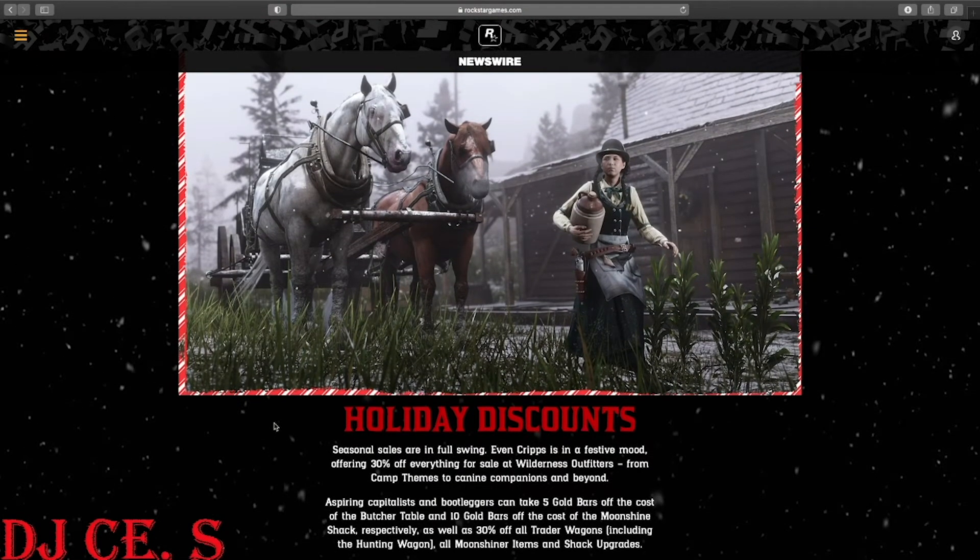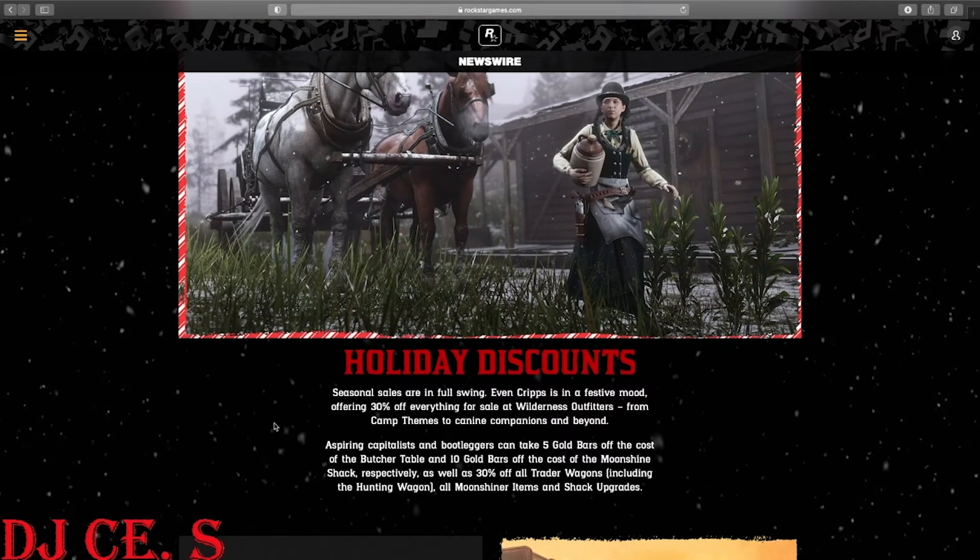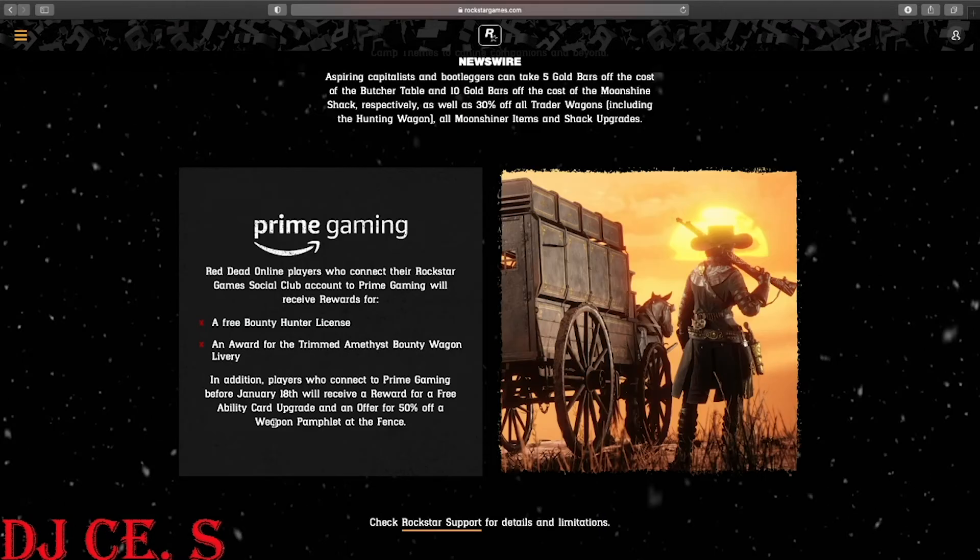For holiday discounts — seasonal sales are in full swing. Even Cripps is in a festive mood, offering 30% off everything at Wilderness Outfitters, from camp themes to canine companions. Aspiring capitalists and bootleggers can take 5 gold bars off the cost of the butcher table and 10 gold bars off the cost of the moonshine shack, plus 30% off all trader wagons including the hunting wagon, all moonshiner items, and shack upgrades. That's a pretty good deal for newcomers. For people like me who already have all this stuff, it means nothing.